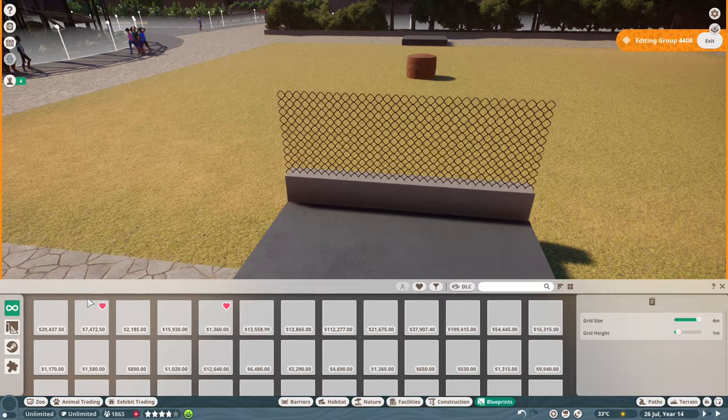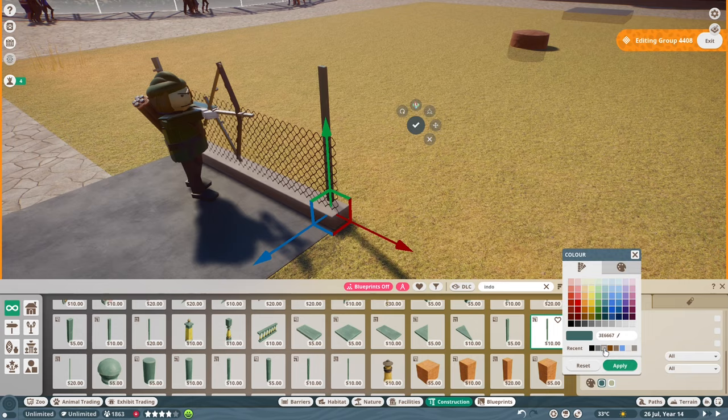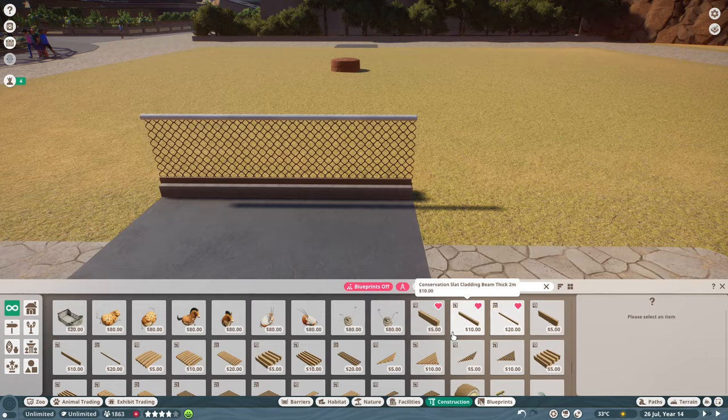We're building a habitat in the far corner. This zoo is getting a little bit complicated because we are seeing some lag spikes — we've got a lot of detail in, even though it is still relatively small. There's a lot of detail within the habitats that adds to the piece count and makes it lag a little bit. Unfortunately, I don't know how many episodes we've actually got left of Nootropic Zoo, but I'm just going to go with it.